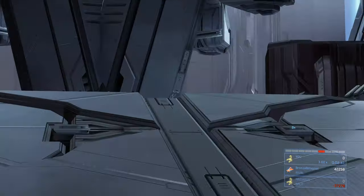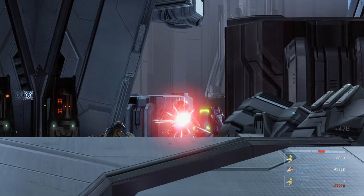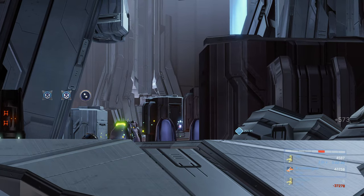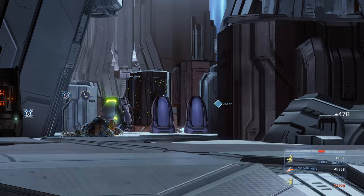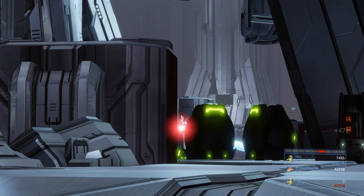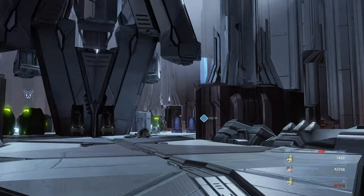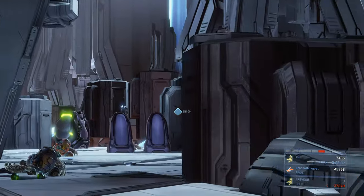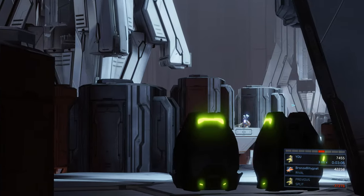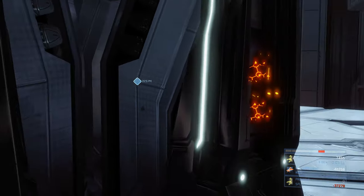We're going to pick off a bunch of grunts and jackals with headshots. Go over this ramp slowly until you can see some grunts — there are three or four grunts towards the right side to begin with. Take those guys out. In the distance there's a grunt on a turret, so make sure you take that one out. Look to the left as well because there's another turret over there. There's a small piece of covenant energy shielding that protects the gunner's head, so aim to the left or right of that to land the headshot.